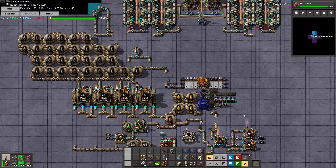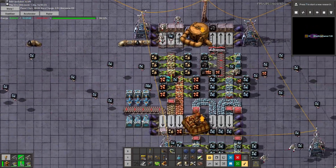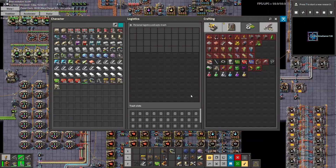This needs some tier-three modules and we should be good. Oh wow — that's the rocket silo!